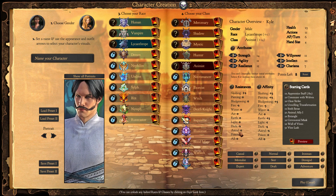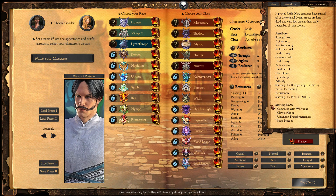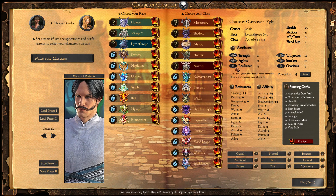For the Lycanthrope we care in particular about slashing and bludgeoning, as well as a bit of earth. For the Animist, piercing, bludgeoning, and earth. So we will focus on increasing slashing, bludgeoning, and earth. There are tooltips showing which attribute affects what. I will increase agility, resilience, and strength, and set intellect to 15 to increase earth and benefit from the increased hand size.